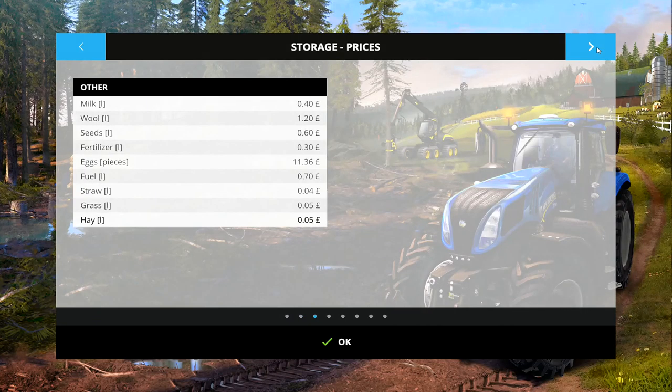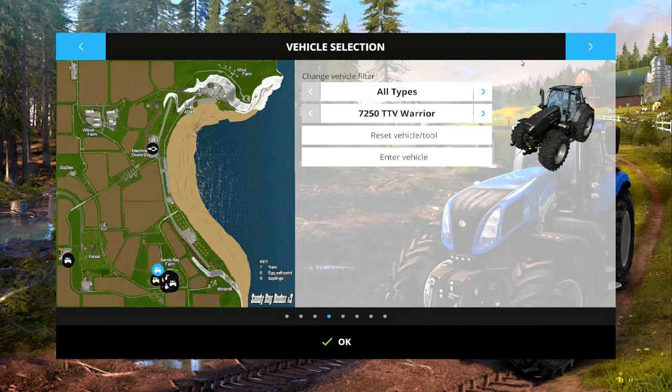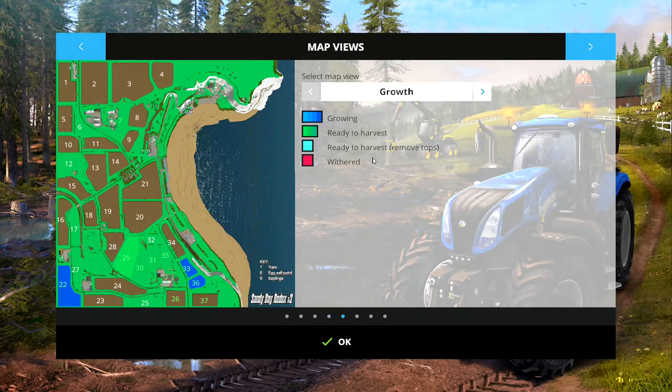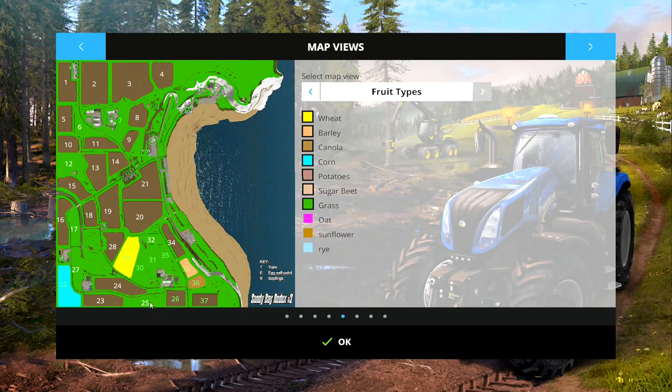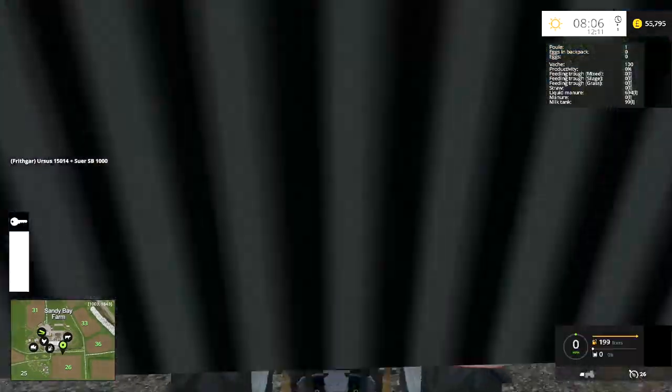I want to do some grass cutting today. In map view we can see grass ready to harvest in three fields. Field 35 is part of the cow area, so fields 31 and 30 are what we'll mow. We've got wheat further down in field 29, so we'll start harvesting on that possibly tomorrow. Field 36 — I'm not sure if that's sunflowers or canola — I'd like to take a look at that.